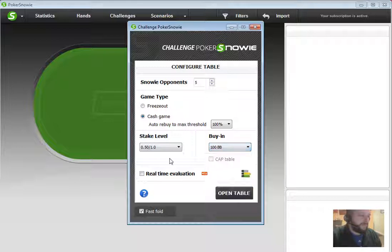So I'm going to set this for 100 BB, and I'll do the lowest stakes here available, which is 50 cents/$1 — not that it really matters — and fast fold, of course. I like to keep real-time evaluations off. I just want to go with how I feel I should be playing a hand, and I'm going to play 100 hands, but it'll be pretty quick because it's fast fold.